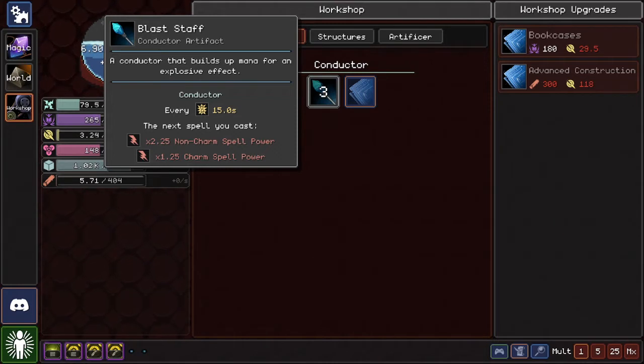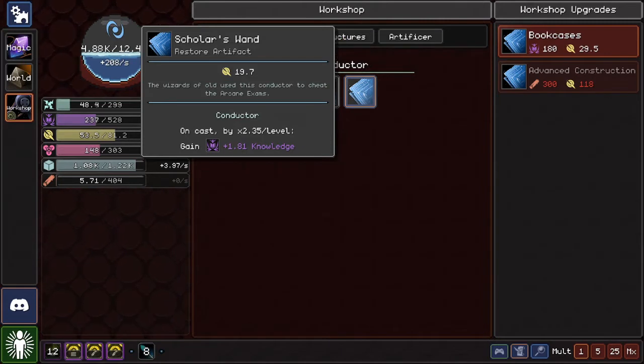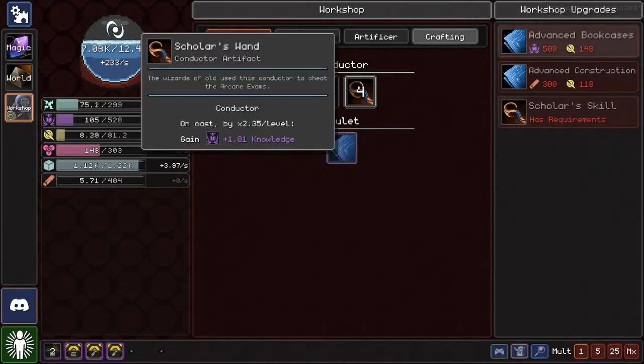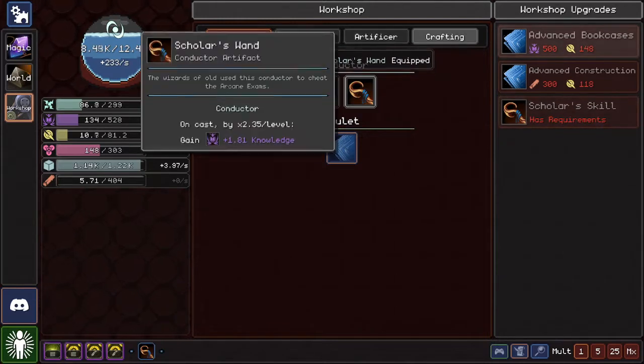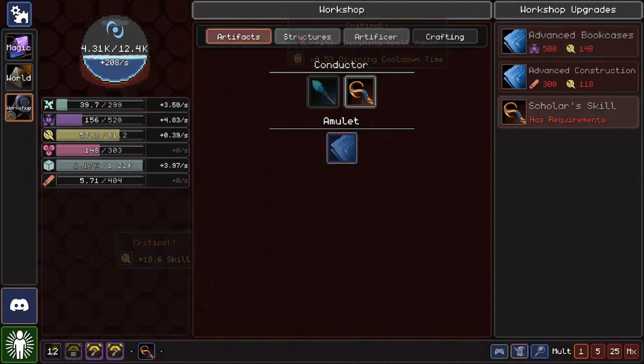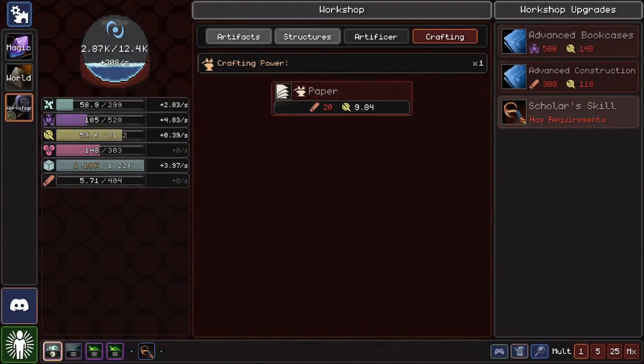Every 15 seconds, the next spell you cast has a multiplied charm and multiplied power for charms and non-charms. Definitely interesting. Grab a ton of skill for fun. On cast — 2 times 3.5 per level — gain knowledge. I don't know what this does, but we have it now: the Scholar's Wand. It's a conductor — it's on cast, so I think it's any cast. Yeah, it's any cast and we just have it — it's a passive. Oh my god, that is so good. There are so many things in this incremental game.